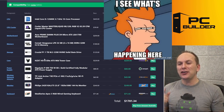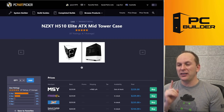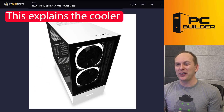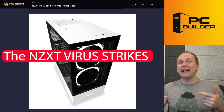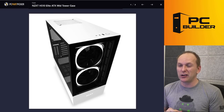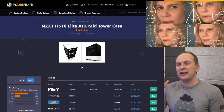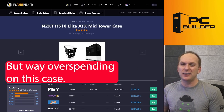Speaking of cases — we're at the NZXT H510 Elite, and you're buying this for $229, way too much money. I can see why we're only going with the 120mm all-in-one liquid cooler, because this case — I don't like this case. The NZXT virus gets in your brain and it's a deadly virus to PC builders, because it gets you to ship all your money to NZXT and make bad decisions in other areas. That's why you've got a 120mm all-in-one liquid cooler: that's all you can fit there. Why are we doing this? I just don't understand where we're going.